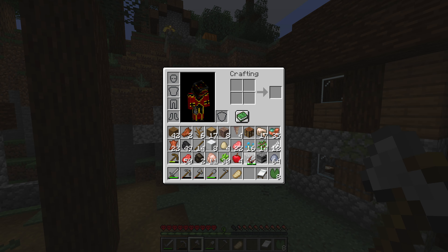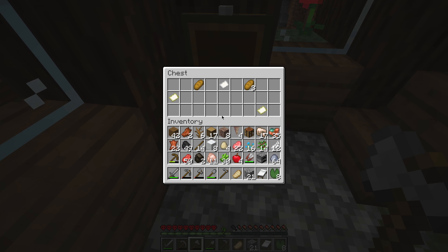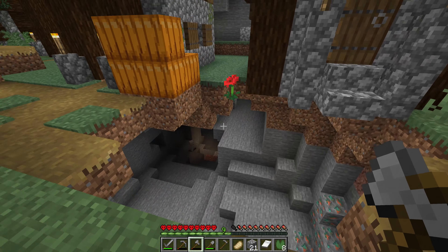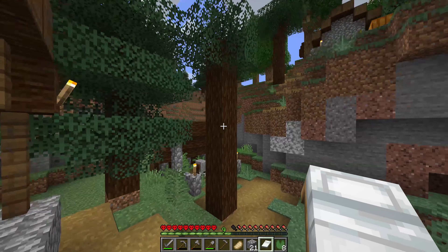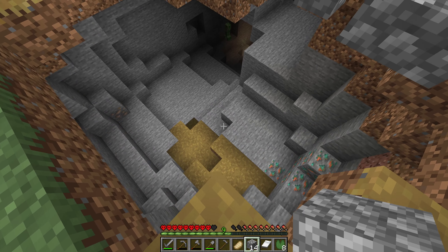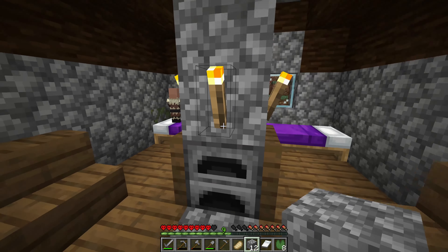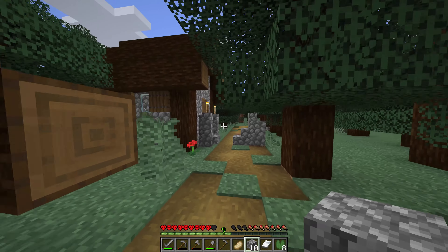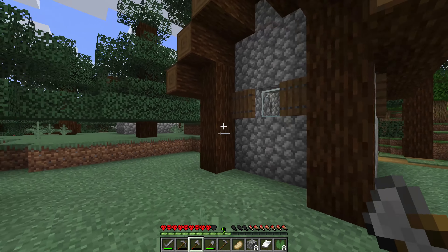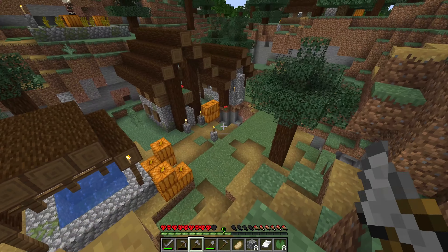Do they have a bell? They do! If we ring this, the villagers should go inside. Chest, chest, chest, chest — empty map, paper, and just empty map. We are definitely going to raid these chests, but I don't have anywhere to set up home right now. I want to get the villagers trapped inside so they don't accidentally die. There's a huge drop there, man — you could fall and break your neck. There's a little baby bouncing up and down on the bed. I like these houses — I haven't seen this kind of village before.